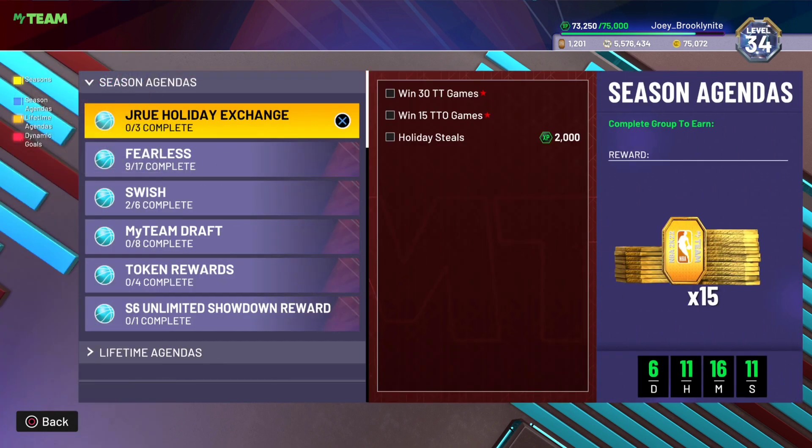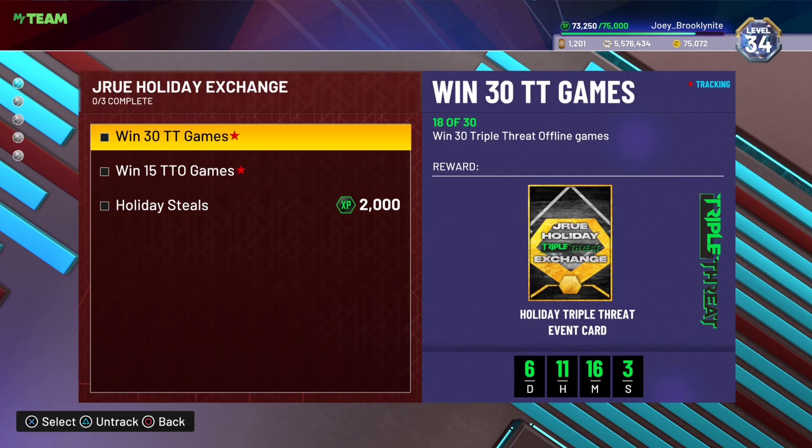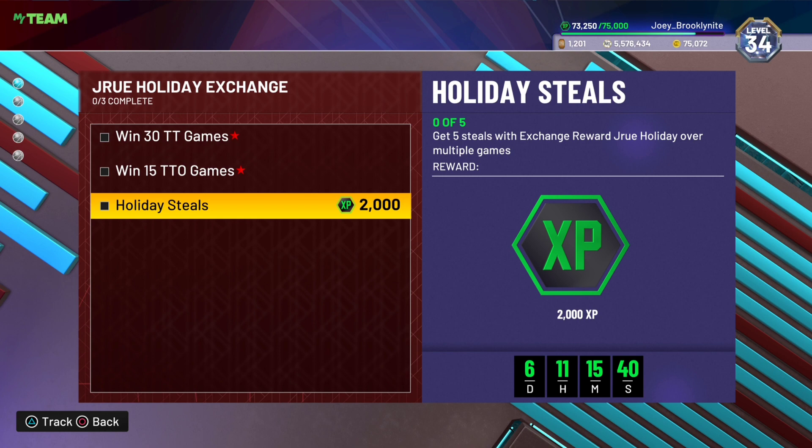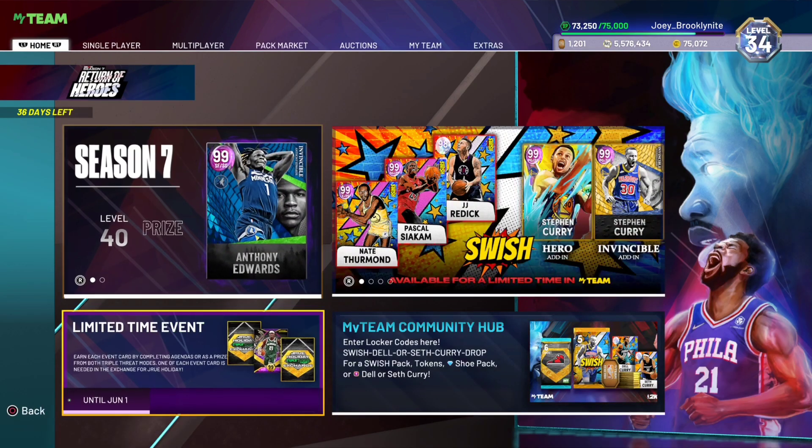If you guys did not know — and I'm pretty sure if you're watching this video and you're into MyTeam you already know — there's a Drew Holiday exchange challenge right here for a free Drew Holiday. You gotta win 30 Triple Threat Offline games, or you can get it from the vault if you get lucky and play just one game, or win 15 TTO games. I've already won two, lost one — it is sweaty as hell out there, as sweaty as the Sahara Desert.